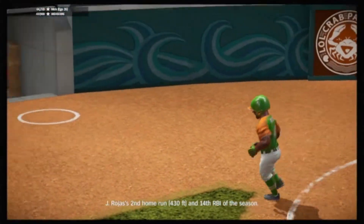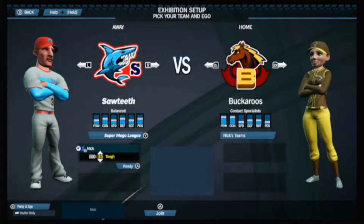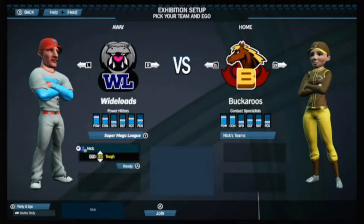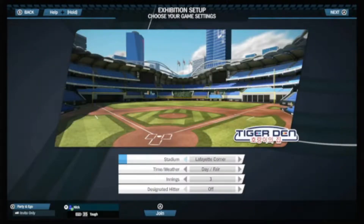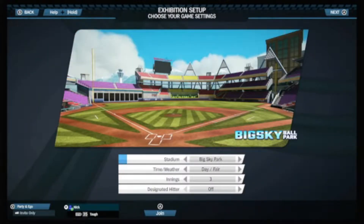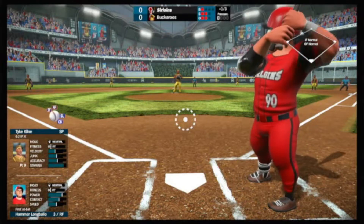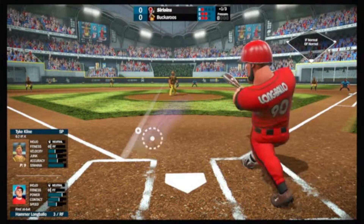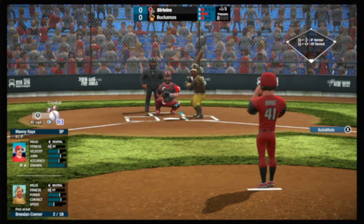There are fictional teams and players, as you can see here. You've got the Sawteeth, the Buckaroos. I just love the artwork, the logos, as well as the animation style. You can see a few of the stadiums right here. I love the artwork and the animations.